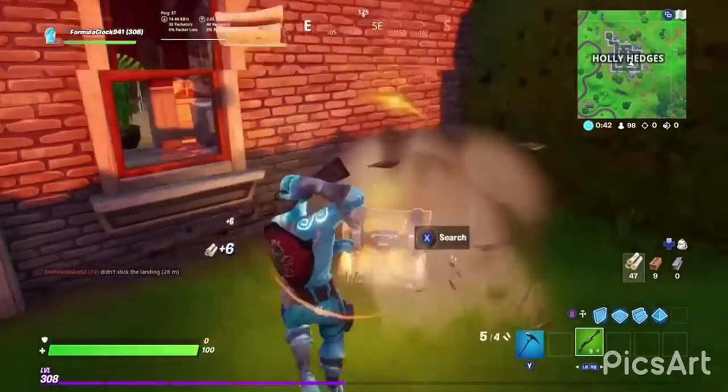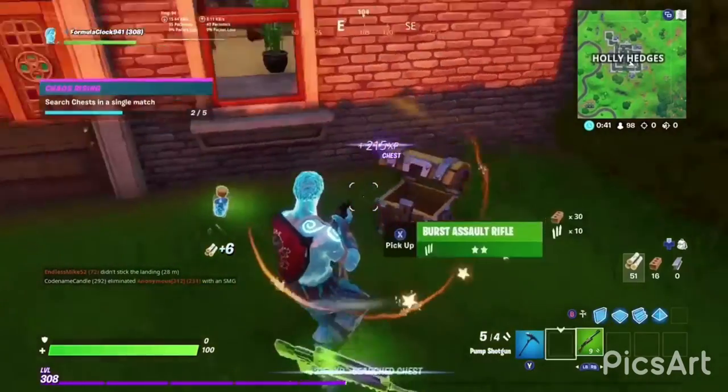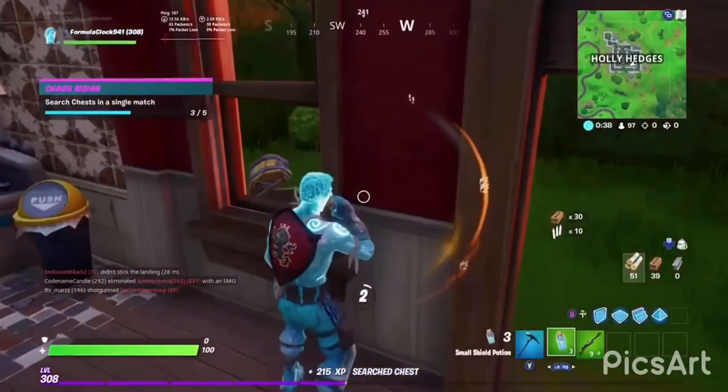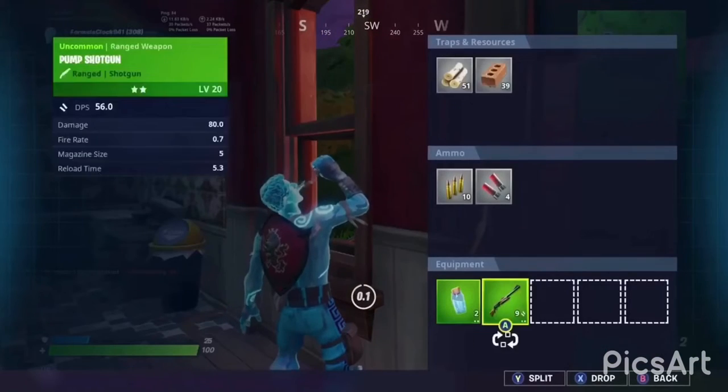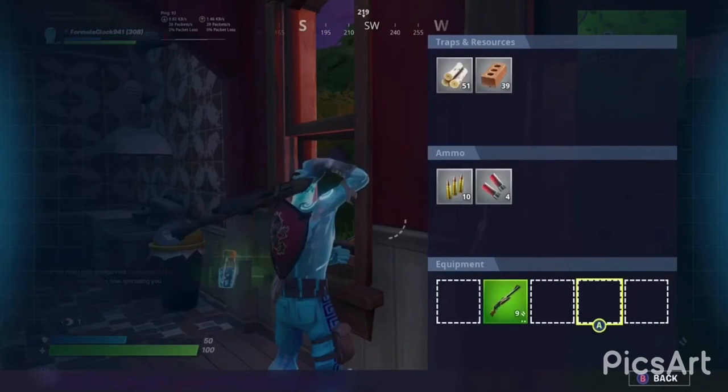First, I'm going to be showing you some banners leaked for Season 3 Chapter 2 — there are three of them. The first one is Meowcicles, and he's like knee-deep in water. He might get flooded. The map might get flooded because he has floaties around his arm, so that's one hint that next season might be flooded.